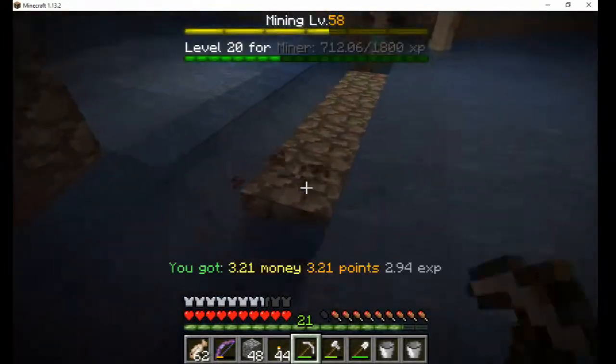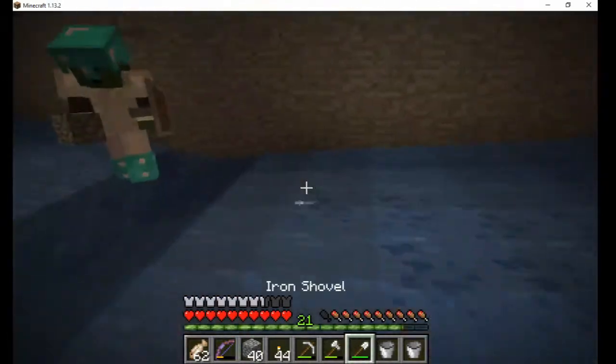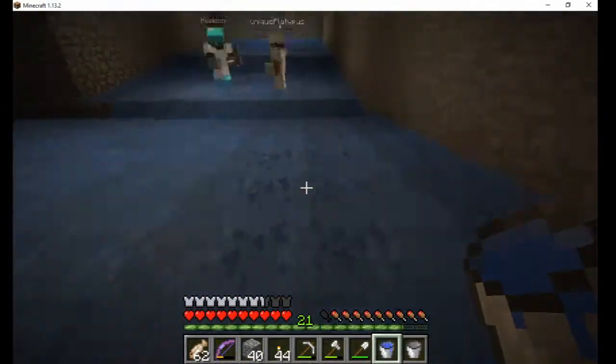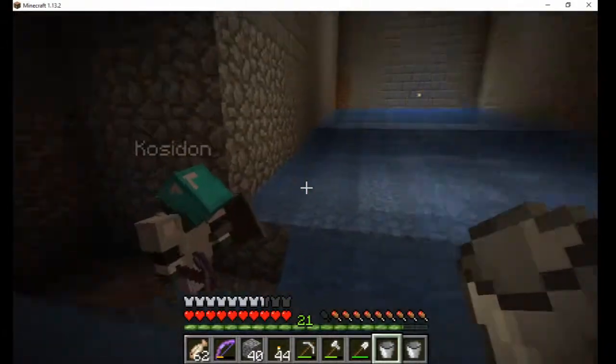Now I pour water along the walls at both ends, so it flows towards the center. I break the blocks below where the water stops, so it continues flowing down.